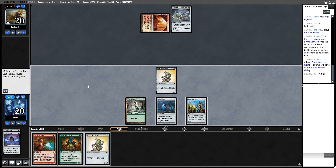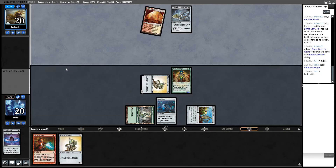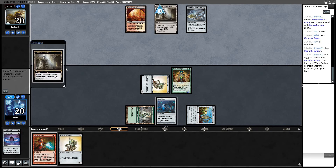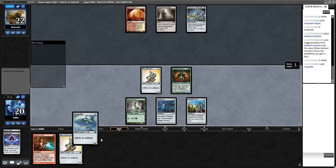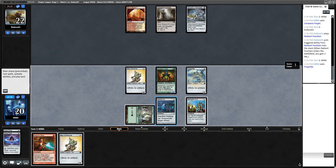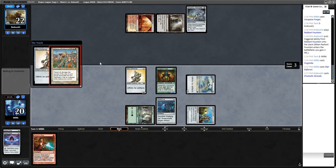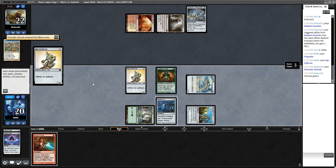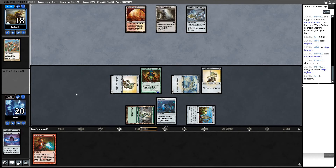We drew another Myr Enforcer, but now we only have 4 artifacts. I'm just going to play Carapace Forger and pass the turn — then we can start getting in for 8. On turn 3, we drew Frogmite, I'll cast it, and also cast the second Myr Enforcer. So that was a turn 1 Myr Enforcer, turn 2 Carapace Forger, turn 3 Frogmite plus another Myr Enforcer. When you draw these Affinity-for-Artifacts cards, this deck gets a lot better.